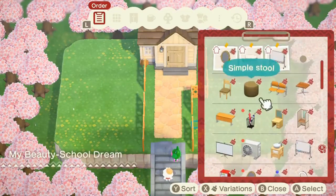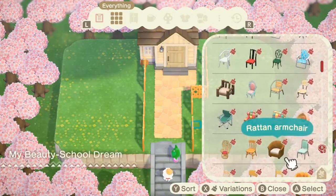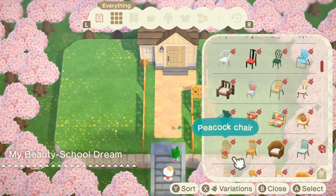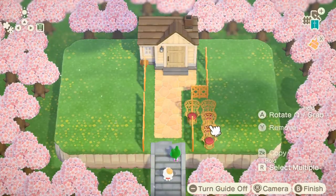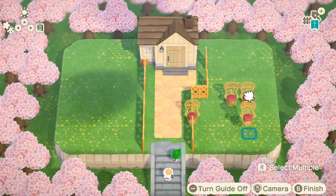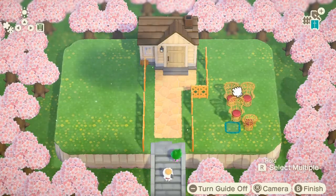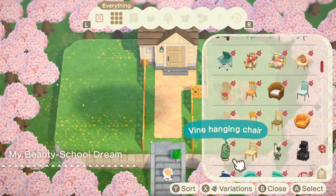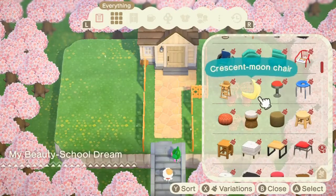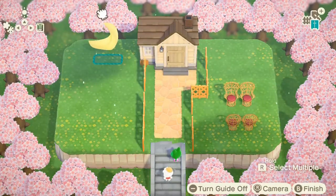I recommend you guys do the same — it's super fun, super chill. I left a little space open on either side so you can get past the fence and explore the rest of the yard, because there is so much yard area left around it. We're going through looking at all the different items we could put in. I really do like the peacock chair — thinking of maybe adding that to my island at some point, but I think it really suits Jambette's outdoor decoration.